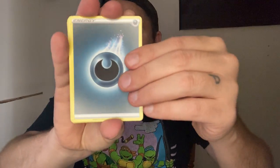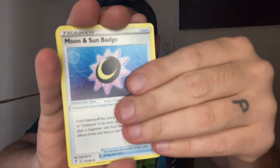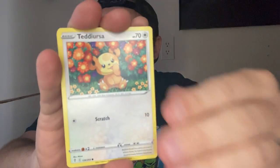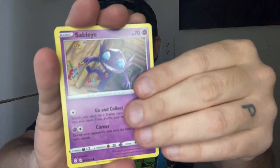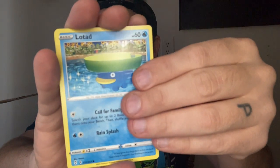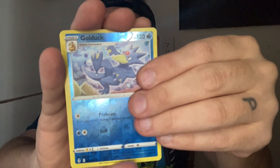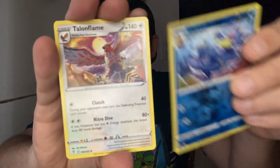We're getting into these Evolving Skies packs. Darkness. Aroma Lady, Sun and Moon Badge, Zorua, Mareep, Teddy Ursa. Reverse — nothing again.